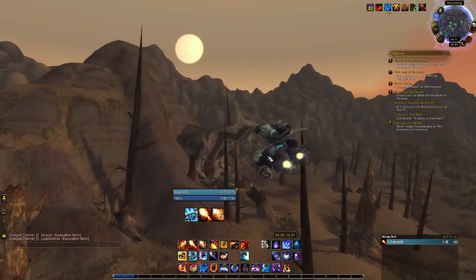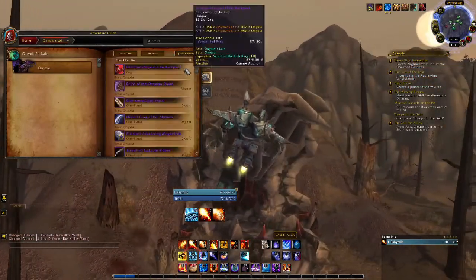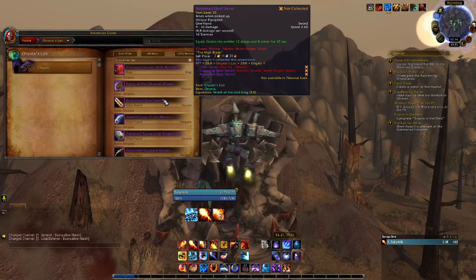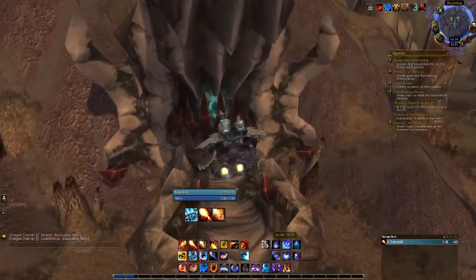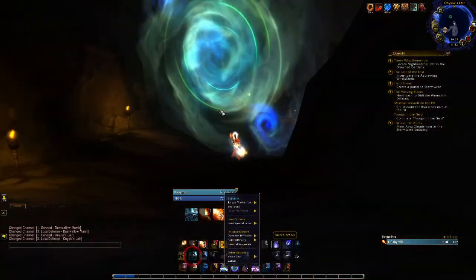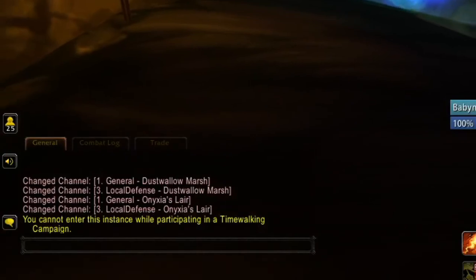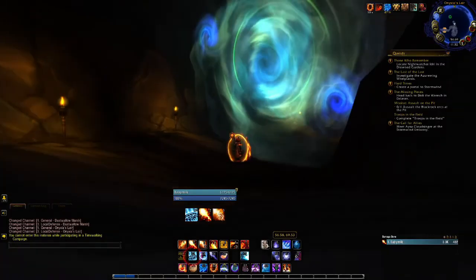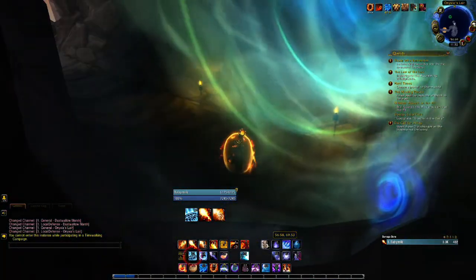Onyxia's Lair does have a 10 and 25 man, however the mount does drop on either, so it doesn't really matter. I want this sword so bad — look how cool that is, horribly textured but yeah. I'm just going to run on whatever difficulty it's already on. It doesn't matter — go for whichever one, whatever transmog you like better. Can you tell I got the mount a long time ago? I'll be right back.